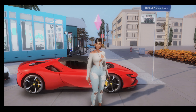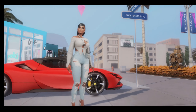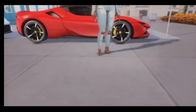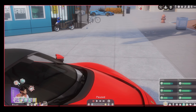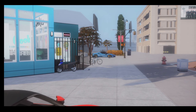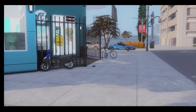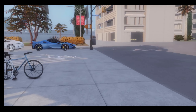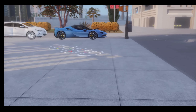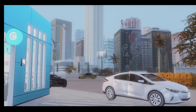Our first build is gonna be the Cookies Dispensary by Sierra the Simmer. So this is by Sierra the Simmer — Cookies Dispensary. You got your scooters out here, cans on the ground, all this is included in the build — stuff that she personally put down on this lot. There's a hopscotch so the kids can play. This is in Del Sol Valley where I have this lot placed, and I think it's a 20 by 15 lot.